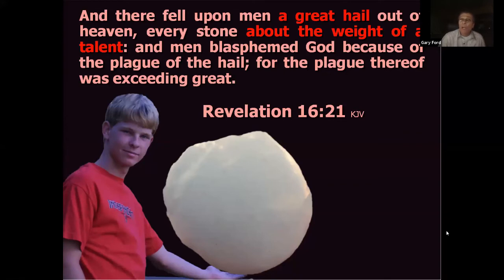A 90-pound ball of ice is about 21 inches in diameter. The speaker recalls working on an ice truck for camp meeting: 'I dropped a five-pound block of ice from two feet above my foot and nearly broke it.' Imagine God hurling a 90-pound ball of ice about 23 inches in diameter from heaven. Their only safety will be found in Jesus.